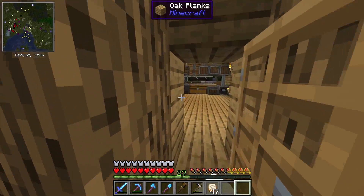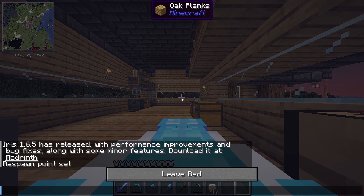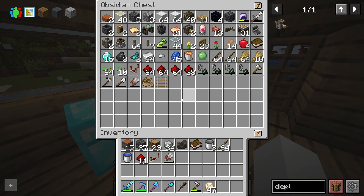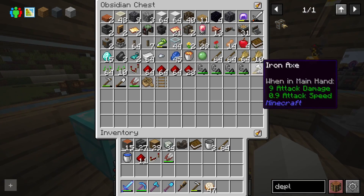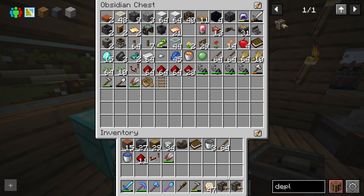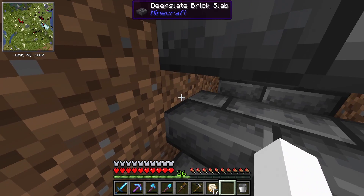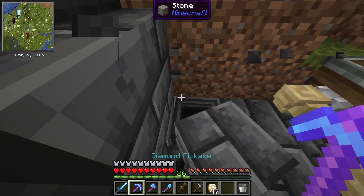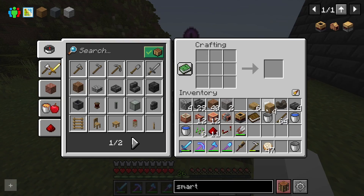Here we are back in the survival world. That was just the testing world. Now we're going to try to set up those deployers, fluid tanks, and everything to store the experience. Deployers are probably more difficult — they need brass hands. It doesn't look like I have any, so I'm going to get all the ingredients together. Oh, I did have two deployers sitting in here from when I made the mining machine. I think we have everything, so let's install this automatic killing system.